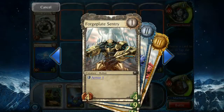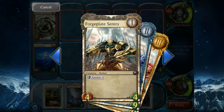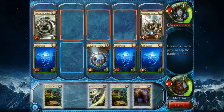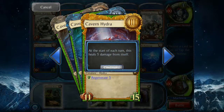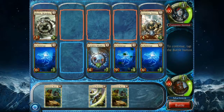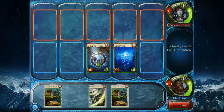This guy's got armor plating, so whatever damage I do is minus one. He's still going to die when he gets in a fight with my Echo Wisp. I can work on improving my board presence here with the Cavern Hydra — this guy regenerates, healing one damage from itself each turn, and at its best he can heal five damage. I'm going to Enrage this Echo Wisp and do some damage. We're going to battle. I've got my opponent down to 91 health and I'm still at 100 — I'm in a good spot. I'll end the turn.